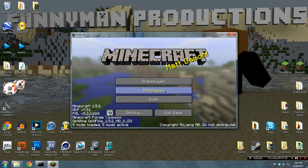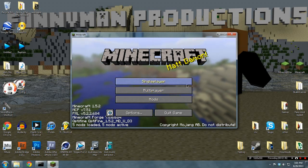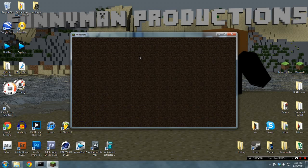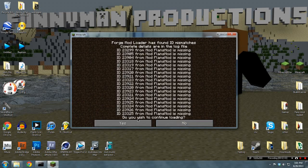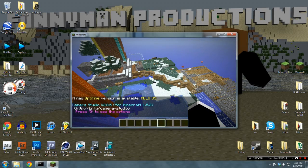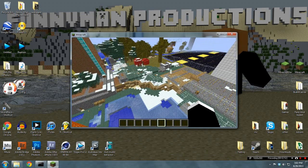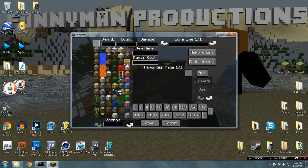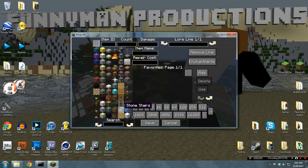Okay, there we go. Now we are in Minecraft. Let's go into this world. Once you are in here and in this world, you can open up your inventory. Once we are here, go over a slot and click R. Once you do that, you come up with this menu where you could find any of these items.